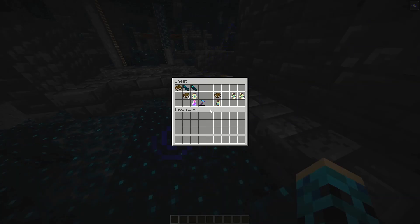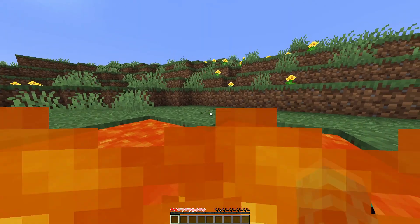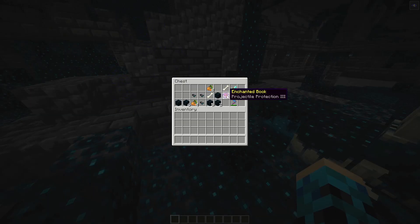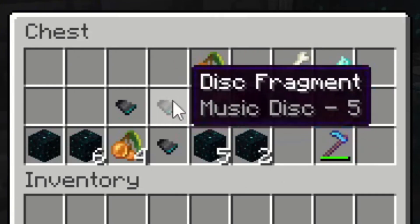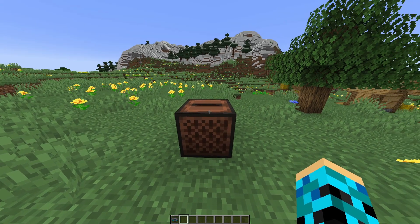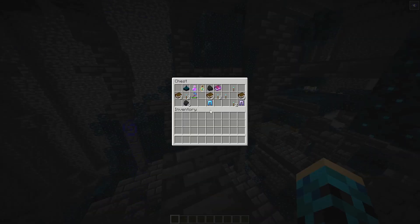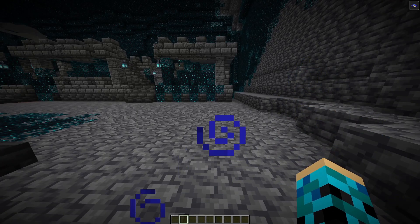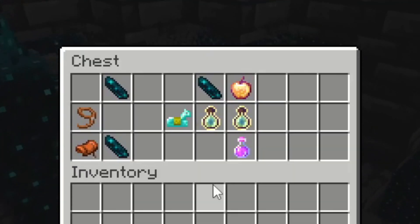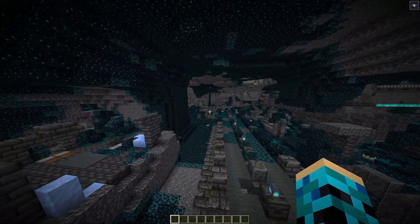Some of the goodies you can find in ancient cities are echo shards, which are used to make a recovery compass. This compass will show you where you last died, so it's helpful if you're bad. You can also find pieces for a new CD in the game called Five — get nine of these pieces and you can play this banger at your wedding. Or maybe not. You can also find leggings with a new enchantment called Swift Sneak that'll help you tremendously when invading. None of this really matters, to be honest, as you can find enchanted golden apples if you're lucky enough.